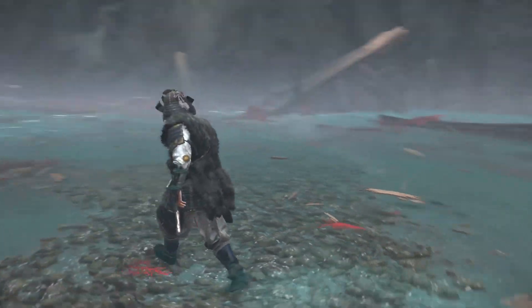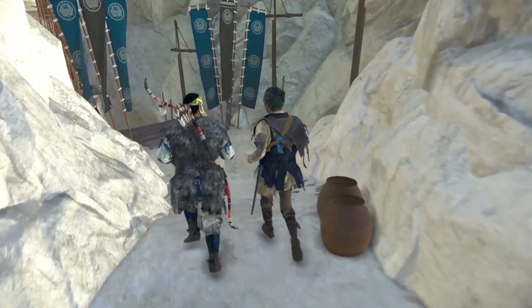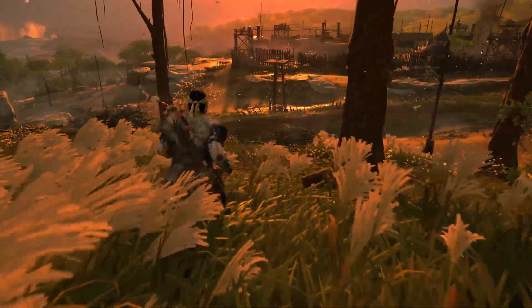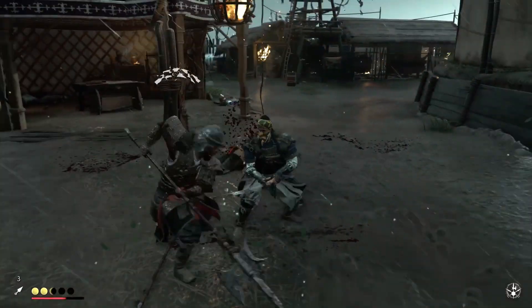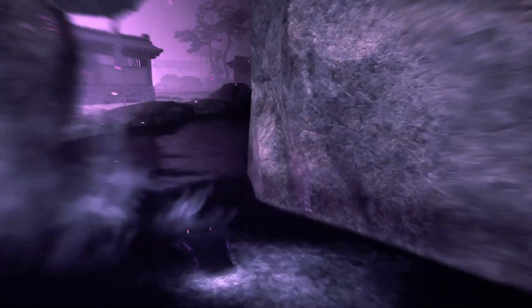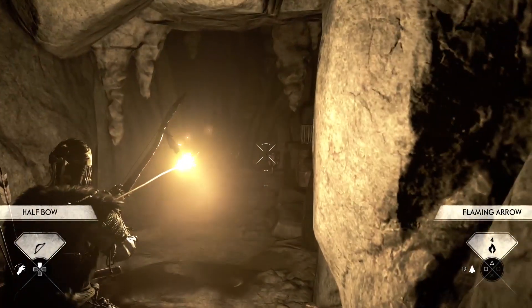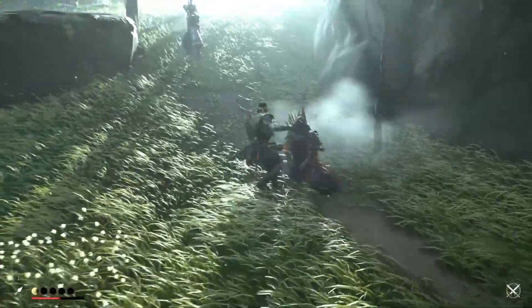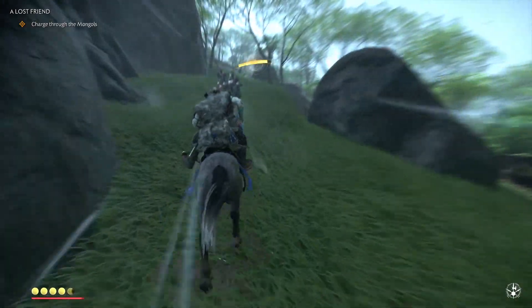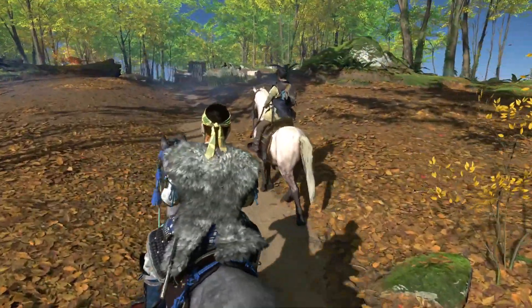Despite presenting a similar structure, Iki Island itself comes across as distinct thanks to all-new sights to see. One of the first areas you visit, for example, sees you travel through a seaside cove in stark contrast to the base game's wheat fields and run-down villages. Couple this with a slightly more unique color palette full of pinks and purples, and it's never hard to recognize you're very much not in Tsushima anymore. Iki Island also encourages you to explore its scenery by presenting a handful of new combat skills for Jin — we won't spoil too much, other than to say that using Nobu to smash into enemy clusters never stopped feeling great, especially with the new DualSense features now in hand.